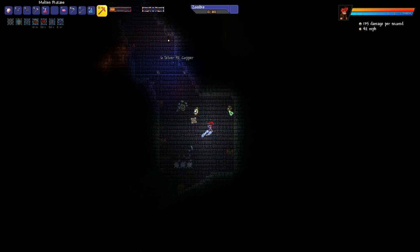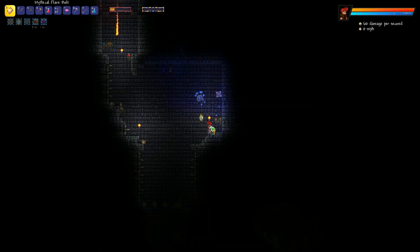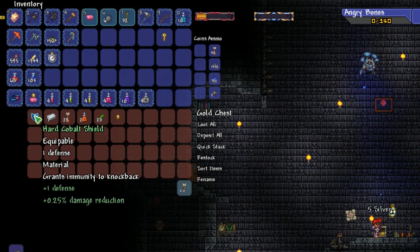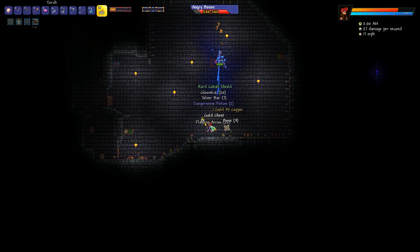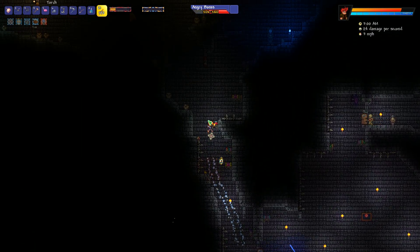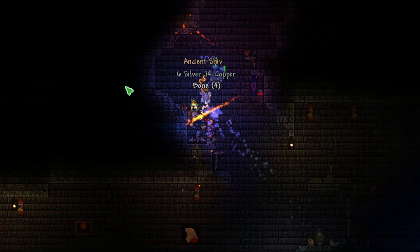Since there is most likely not a whole lot of calamity action going on in the pre-hard mode dungeon, I'll just show all the loot I get. First golden chest: Muramasa — I'll take it. Second golden chest: Cobalt Shield. I'm not sure if I'm actually going to equip it. There was a time where I thought immunity to knockback is a must-have, and later on you combine it with lots of other accessories anyway and you get that knockback immunity eventually, almost naturally.